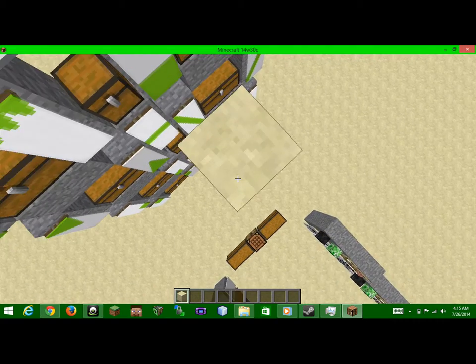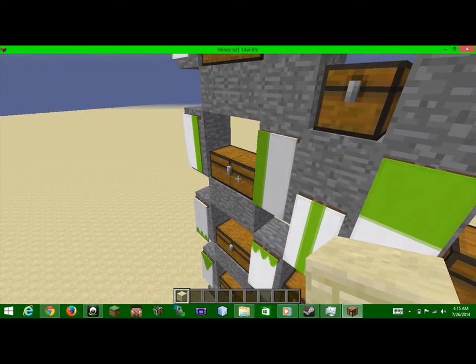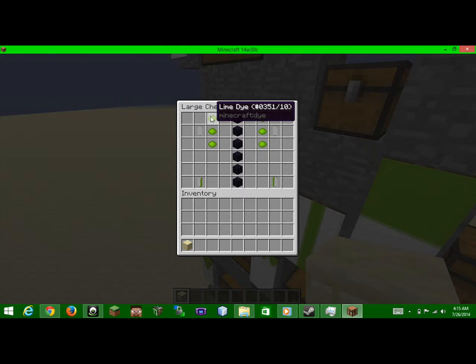Let's move up — elevator time. These left-third and right-third designs — you get the right third by putting your banner in the middle and putting dye on the right like that. You do the same thing with the left third by just putting dye on the left. You can make the Sweden flag, whatever you want.